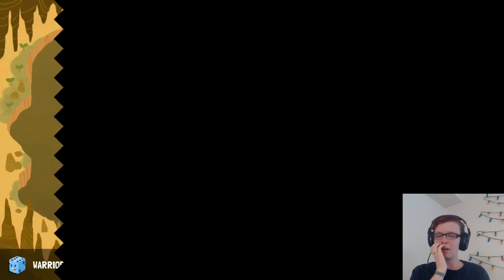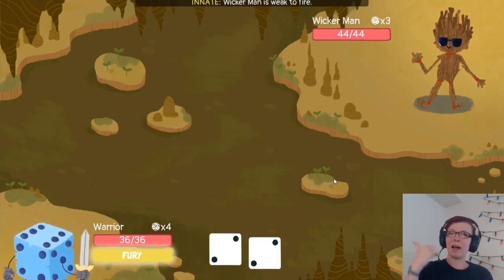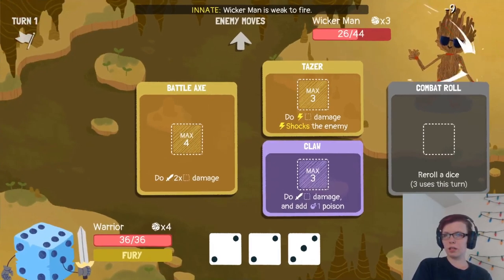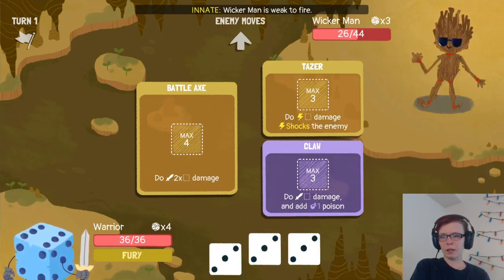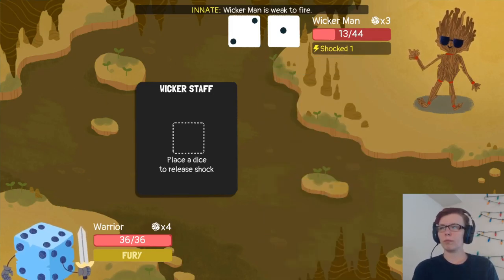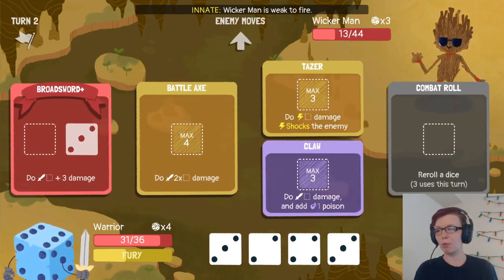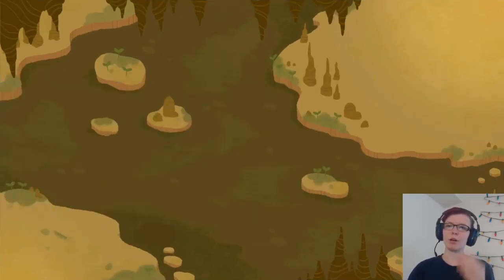Should I switch in the sword for the battle axe for now? Wicker Man is super weak to fire, which is great, but I'm not running any fire builds right now. Let's fury the double damage. Awesome — we'll do six damage there, poison, and a shock. With people who have the countdowns, it's good to just get them out in the first couple matches so they don't have time to count down.